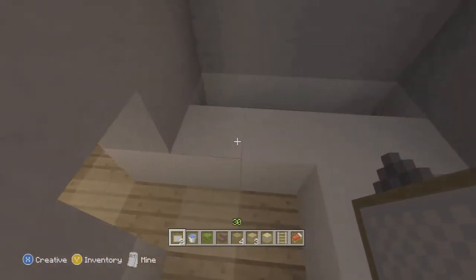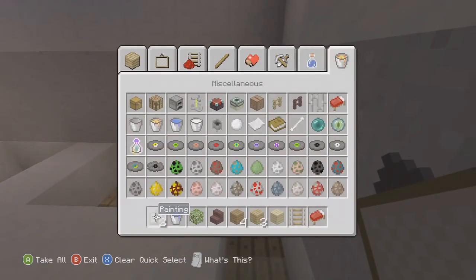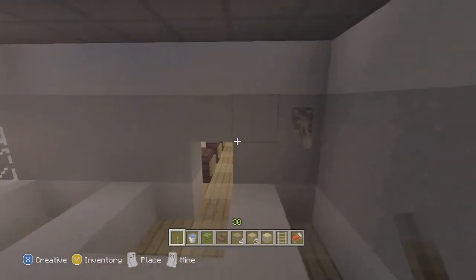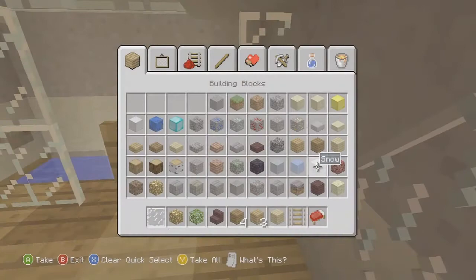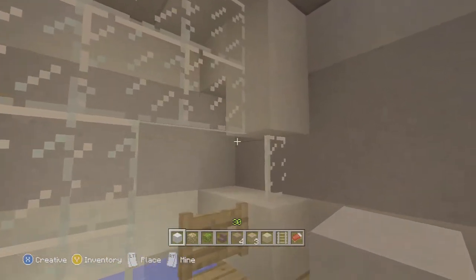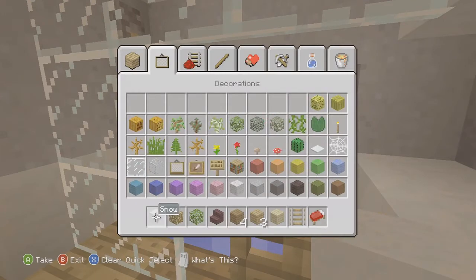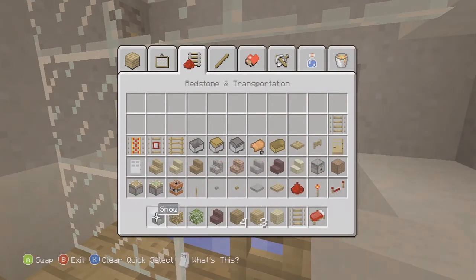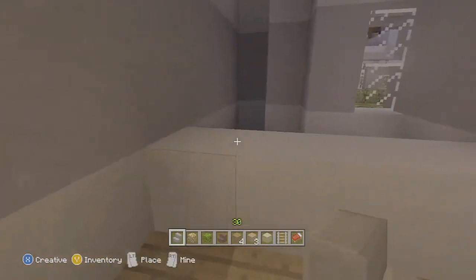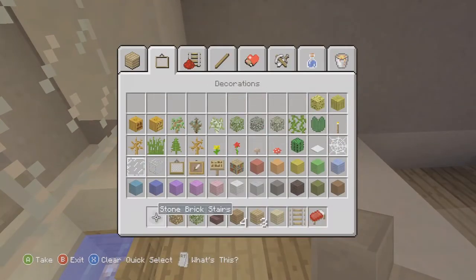Now let's jump to the bathroom. On the right side we're putting a bathtub. I'll skip forward since everyone knows how to build a bathtub — add glowstone underneath and some extras. The finished bathtub has windows, a lever on top, and a button. On the side we're adding small soap holders — something a lot of people overlook. Go look at your own bathroom wall and you'll see there's always a soap holder there.